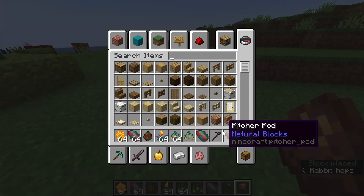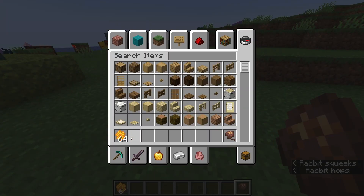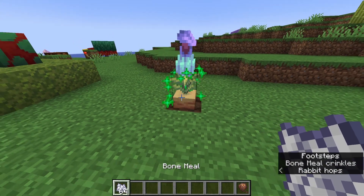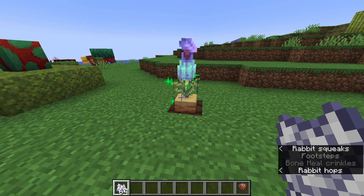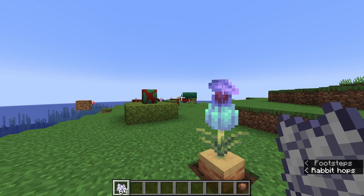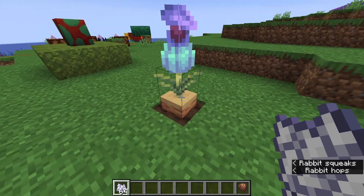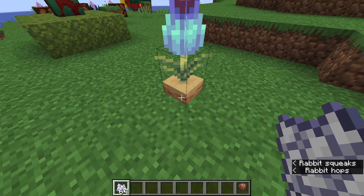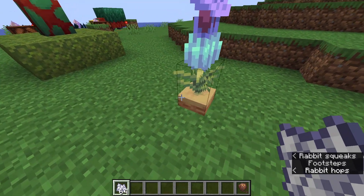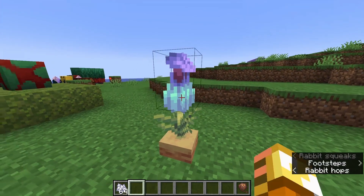Let's go over how the pitcher plant looks with some bone meal. That is the pitcher pod — a whole new plant dedicated to the sniffer. It's a two-block-tall plant that grows out of the ground. It has five growth stages, and once fully grown the pitcher crop can be harvested yielding a two-block structure called the pitcher plant.